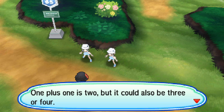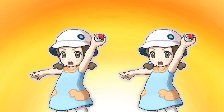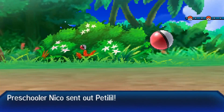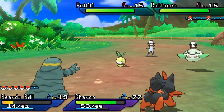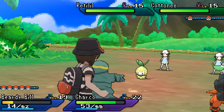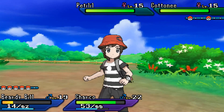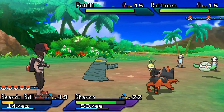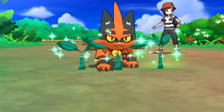Oh, is this a double battle? One plus one is two, but it could also be three or four. There's no way we'll lose — it's important to feel strong. Rotom's egg hatching meter is still going strong. You were challenged by Twins Isa and Niko. They look exactly the same — that's why they're twins, but just because they're twins doesn't mean they will look exactly the same. That's actually not true. So we're gonna set up Beardy Bill and Charco. Beardy Bill's really hurt right now. Astro Sprite is 40 damage, Poison Fang does 50. Let's go ahead and try to Poison Fang Cottonee.